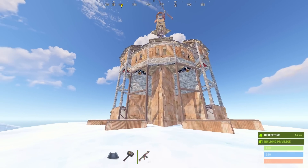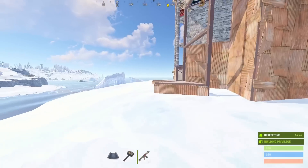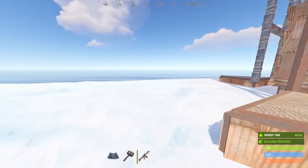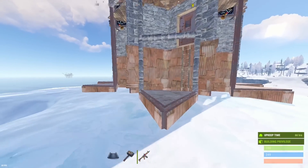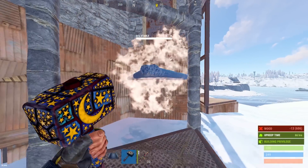Starting off, you can see that this base has no compound. But don't worry — if you want one, I'll show you how to add it at the end of the tutorial, along with a couple of externals and compound bedrooms. And on the opposite side, we have the main entrance to the base. To get up to the second floor entrance, you can either use the ladder or place a triangle at half height to jump up on.